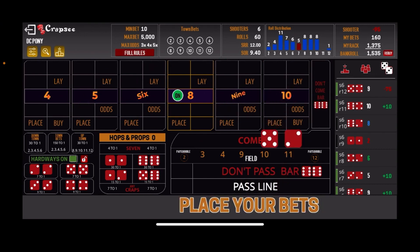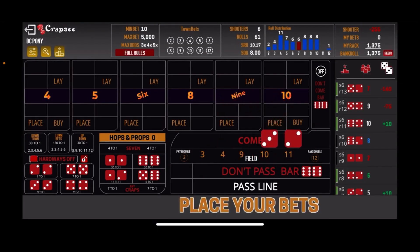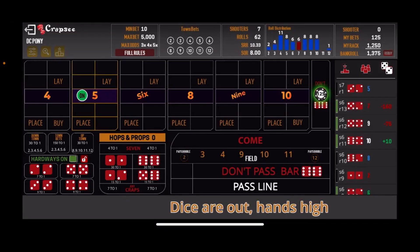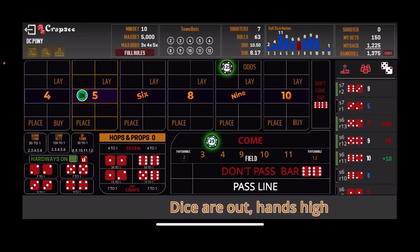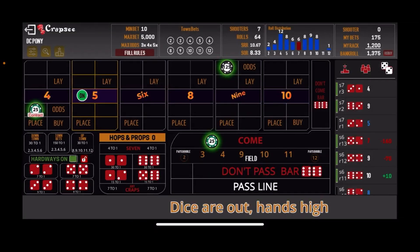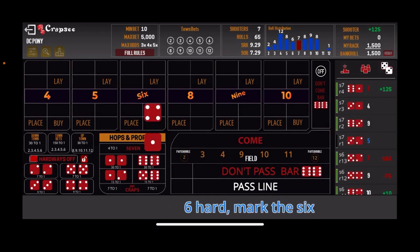That was a disaster — brings us down to $1,375. We were at $100, so we'll come back at $125 when we get a number established. $125 on the Don't Come. Center field 9 — DC moves to the 9. Come back with $25 on the Come. 3-1-4 easy — Come bet moves to the 4, replace with another quarter bet. And there's the 7-out — we come out a little ahead on that one. We reduce back down to $100. We're back at our starting level — exactly $1,500.